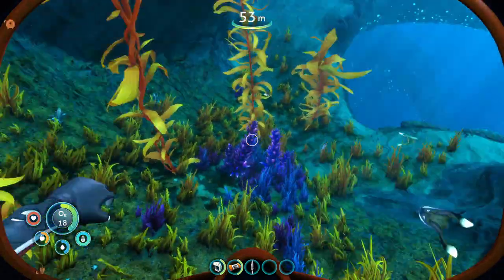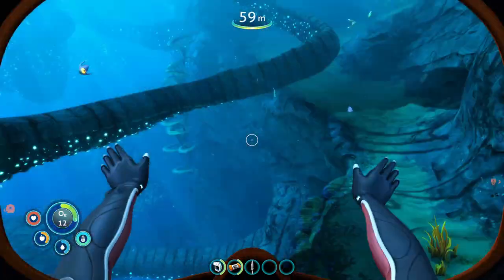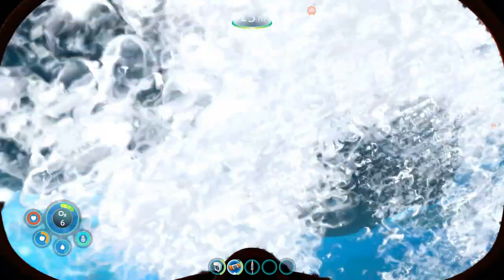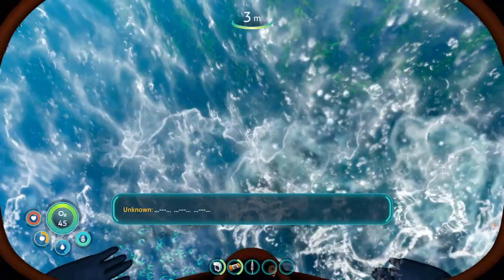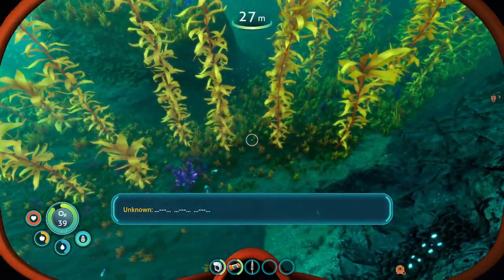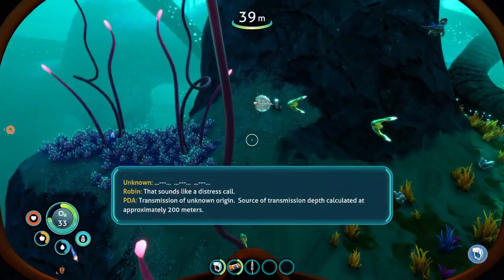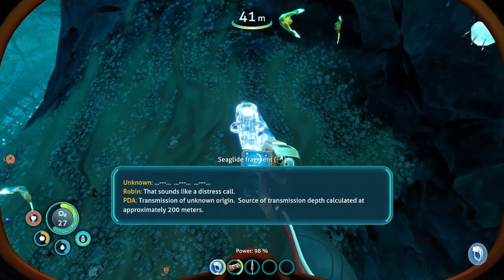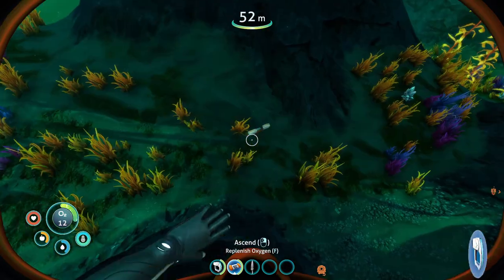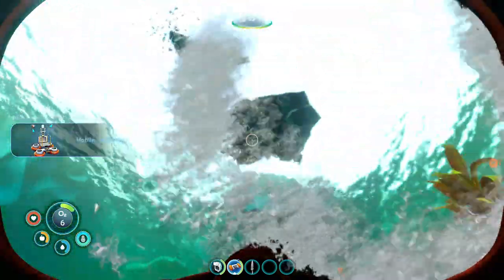Going into the twisty bridges — I'm thinking this might not be the way. I'm seeing a ton of eggs, though. That sounds like a distress call. Transmission of unknown origin — source of transmission depth calculated at approximately 200 meters. Sea Glide is done! Still need the grav trap. Mobile vehicle bay — I told you we were going to unlock this before I ever got the grav trap.